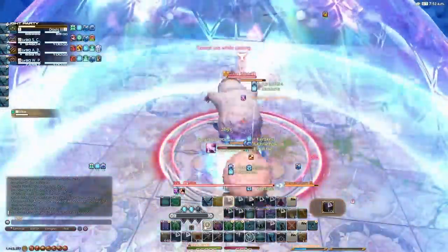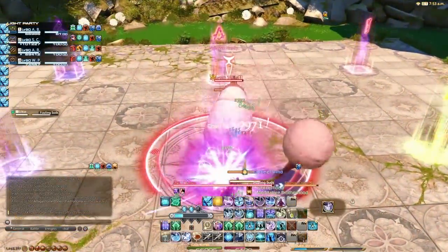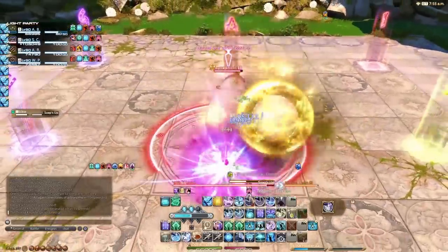The most important thing is to understand what colors in this fight do. The mouse will always turn her color into yellow, cleaving intercardinals. So remember, yellow means intercardinals.